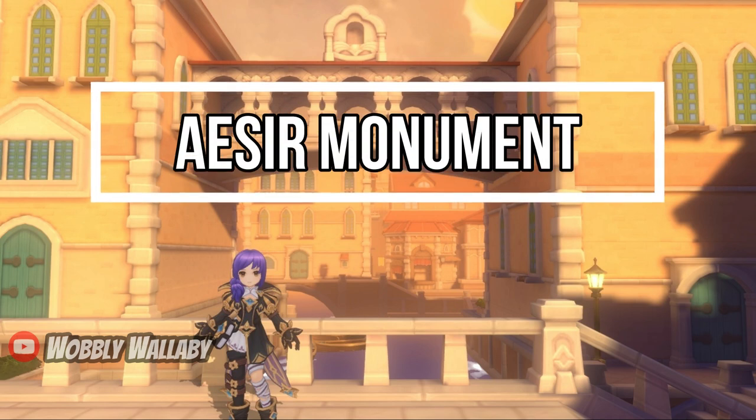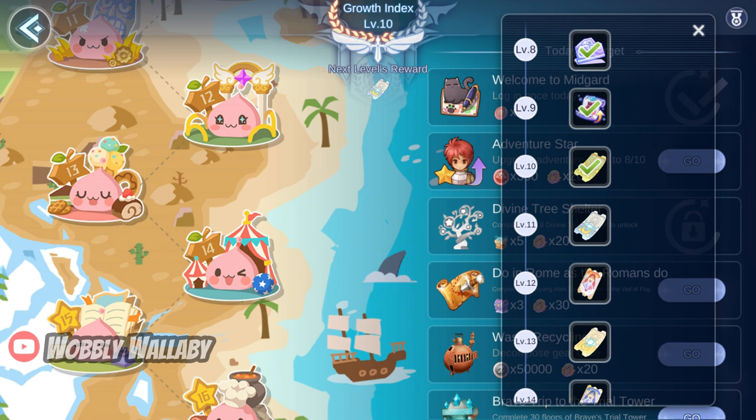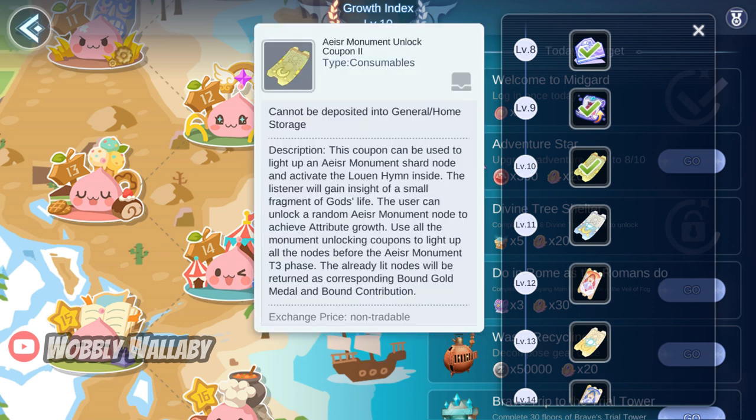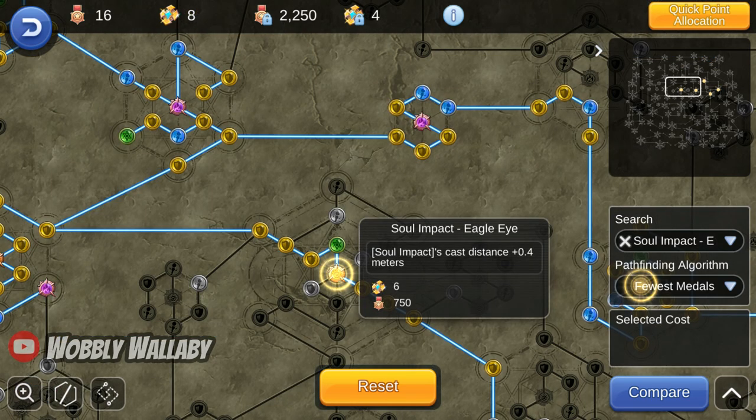Next is Acer Monument. Once you hit Growth Index 10, you'll get Contribution and Medals for Acer Monument. I prioritized getting Soul Impact Enhancement for more damage — there are 5 nodes. Then I got Soul Impact Ego Eye, and there are 5 nodes for this, which will increase its range. Soul Impact is incredible for farming, which is why I chose to invest in this first.